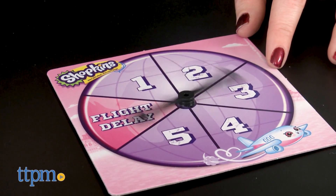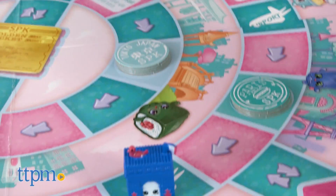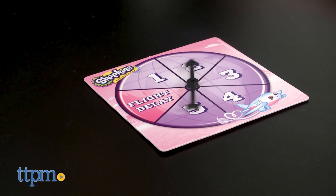The game is pretty simple to play. You take turns spinning the spinner and moving that number of spaces around the game board. Of course, if you spin and land on Flight Delay, you don't get to move. Depending on where your game piece lands on the board, you'll get to do different actions.